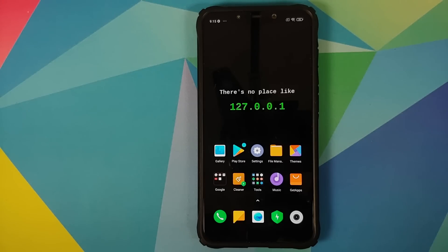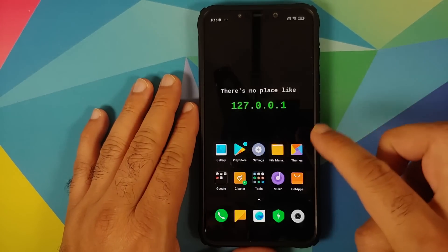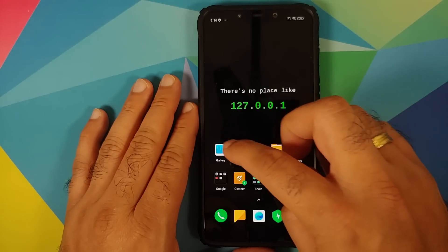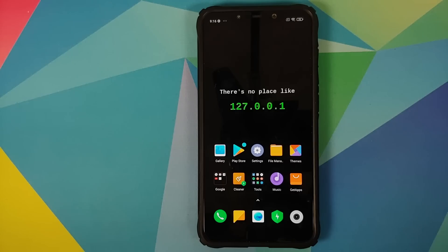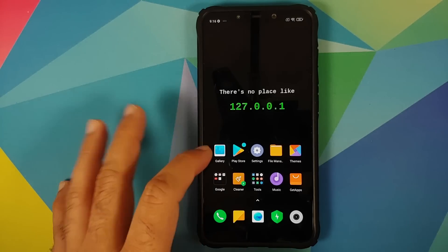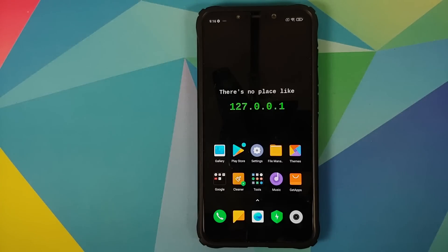You do not have any icon animations. MIUI 12 made a big deal about animated icons, but that feature is not present in the POCO F1 MIUI 12 build because we are running the POCO launcher.